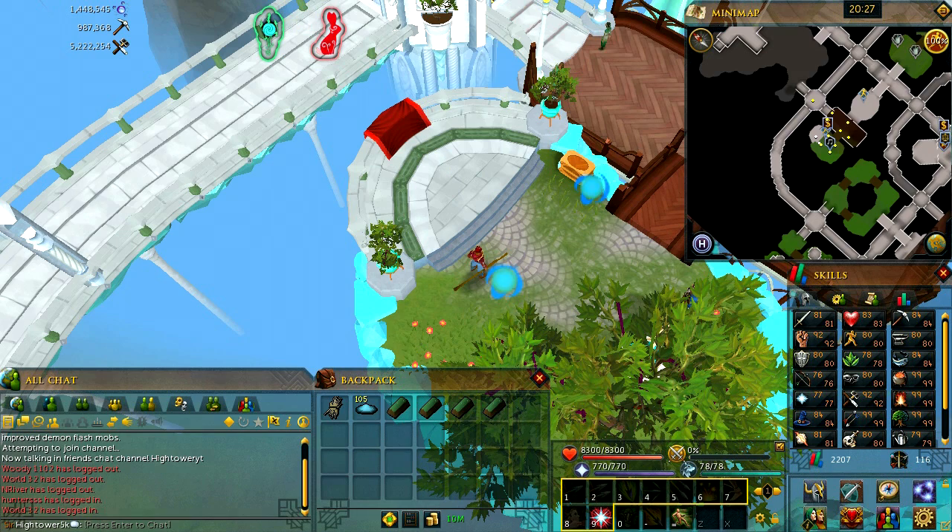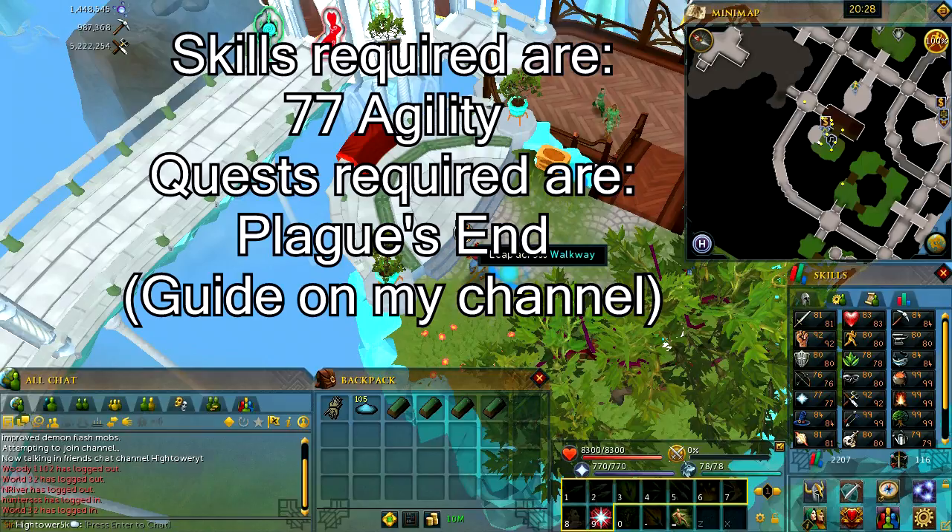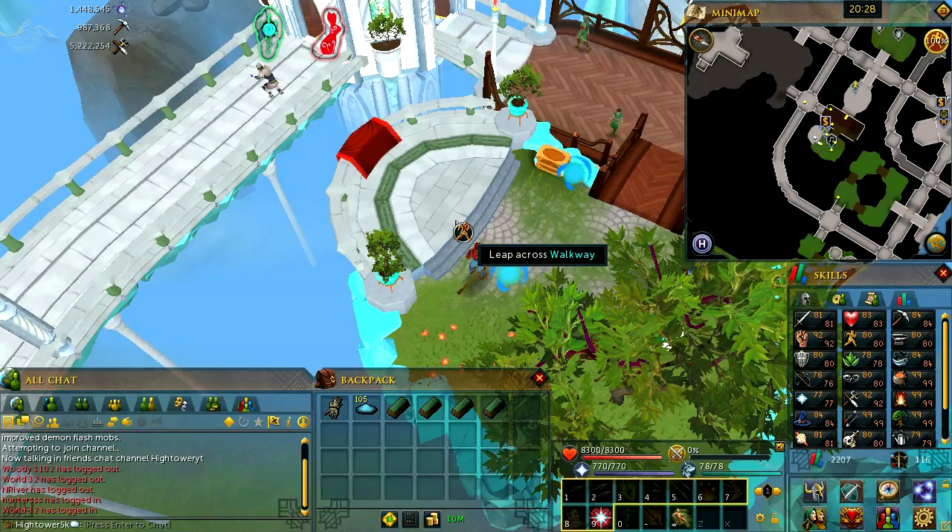Bar the 20k per day you get over at the Elf City. Now this course will require 77 agility, it will also require Plague's End being complete. Plague's End has a ton of quests — I've got most of the quest requirements on my channel, so if you want to go ahead and check them out. But this is probably near enough the easiest and most AFK agility in the game.